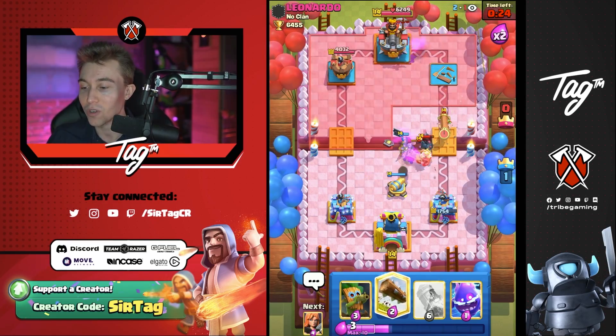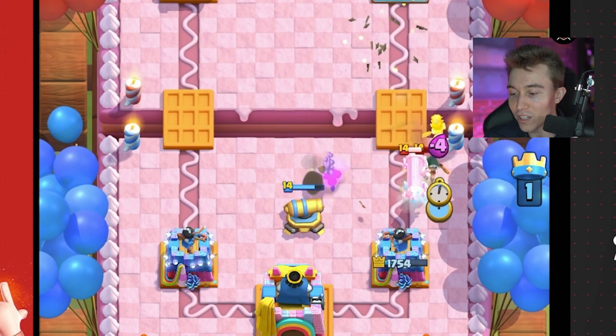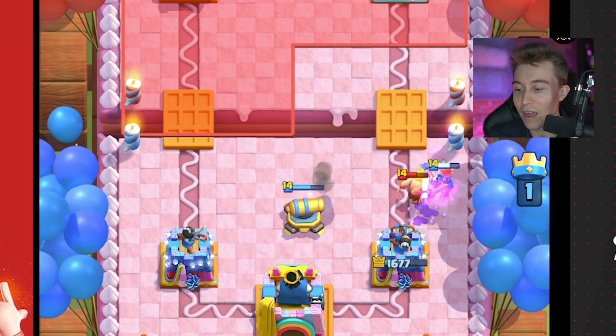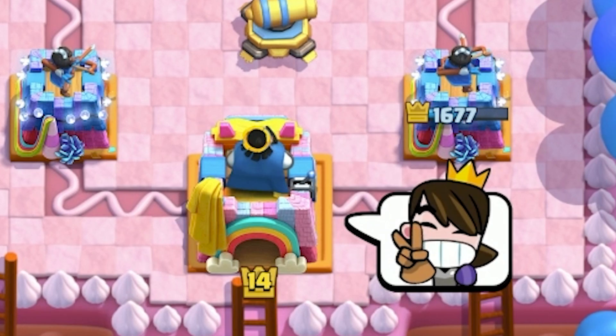If you're going to go in for a P.E.K.K.A. at the river and spam more stuff, I've got Log and Electro Spirit to reset whatever you're charging at me with. I'm going to get that Electro Spirit down to chain onto our opponent's stuff. We're going to keep the Cannon alive off to the side — and he's going to go for a Magic Archer. Let's predict it with a Cannon. No — he just gave up. He didn't want to go for the Magic Archer.